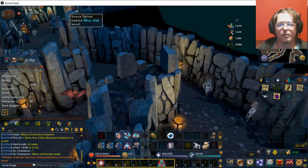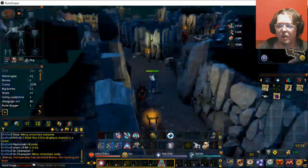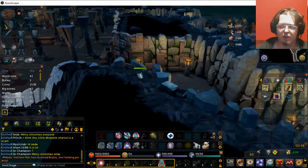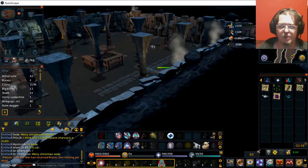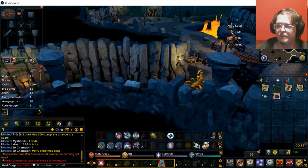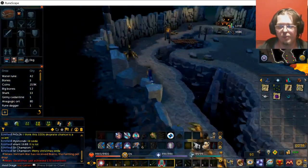Up north there you have a few of the Chaos Druids, and that spot will also be used for questing later on. Beyond that gate right there are actually the blue dragons and then the black demons — you do actually have to get a key for that gate. Up here is a bunch of magic axes, as they're called. Going even further, there are a few Chaos Dwarves in here if you do want to fight them.